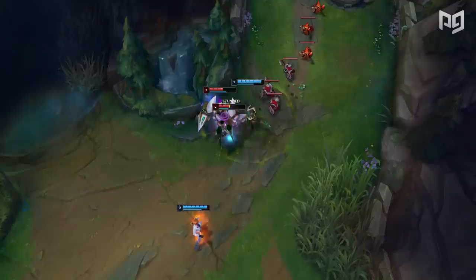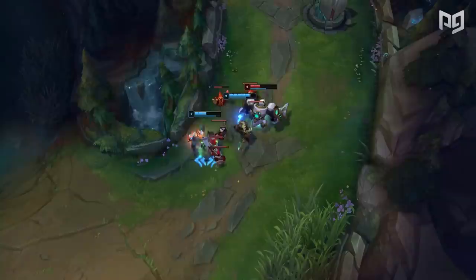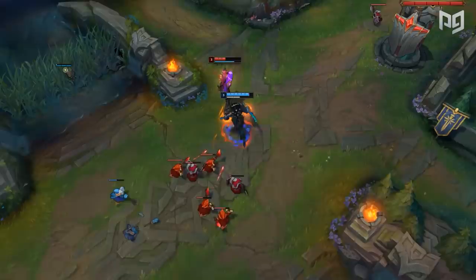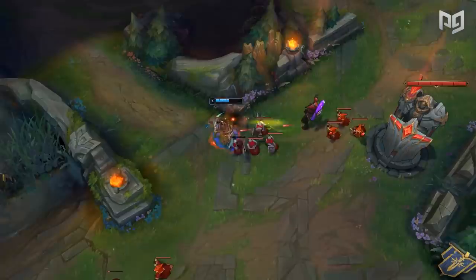Assassins in the jungle are constantly watching the map. They're trying to snowball, and the best way to do this is by ganking enemies who are overextended or low. After picking up some kills, they become incredibly difficult to deal with. Junglers like Evelynn or Rengar can pop out of the shadows and delete you within a second.